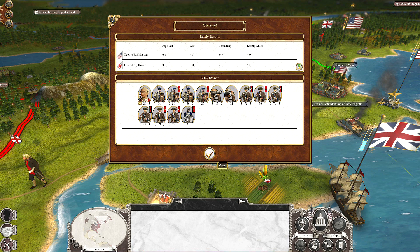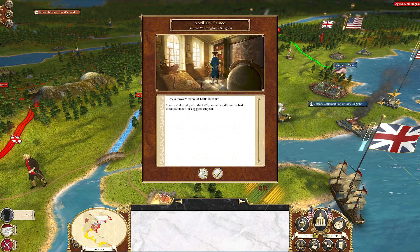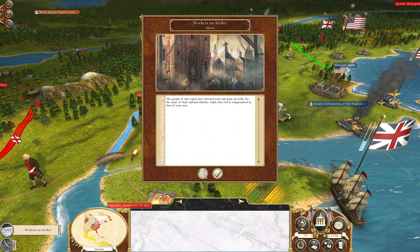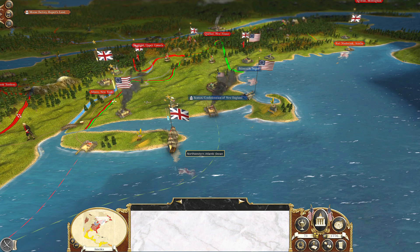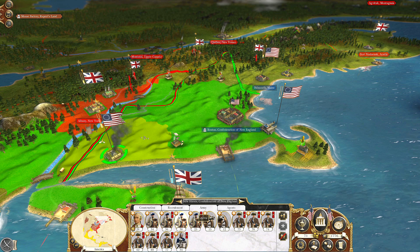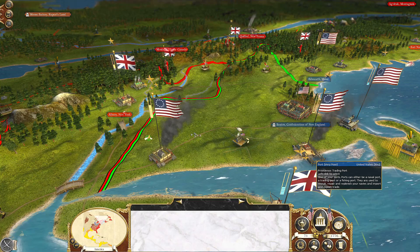Now we can repair the school and finish replenishing our army. George Washington gained a characteristic — Surgeon — which gives plus 10% to recovery chance of battle casualties. I really don't like this weak British navy sitting off the coast; if they hit my harbor I'm going to be in trouble. Let's send a unit of cavalry to prevent that so they can't burn it again. So we defended New Haven, avenged the burning of the port at Providence. Let's see what the British have up their sleeve next, with more troops marching down from the north.